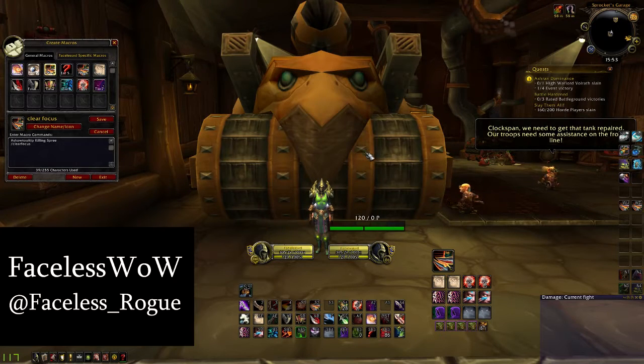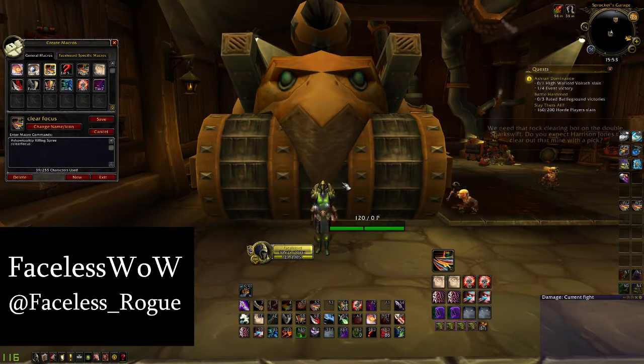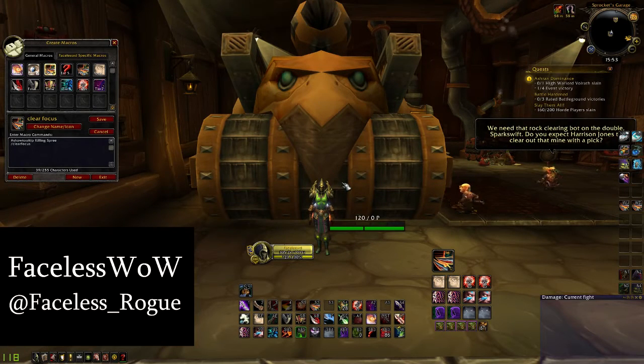The clear focus is exactly the same but slash clear focus, and if I wheel down that automatically gets rid of it, so I can change focus very easily. So if I'm close to someone that's not my focus and I want to gouge them, I can just instantly take off the focus and use my gouge macro, because if I don't have a focus, it will use gouge on the target that I am targeting, which I will show you next.